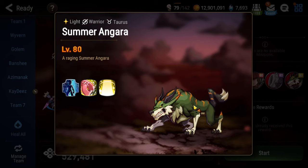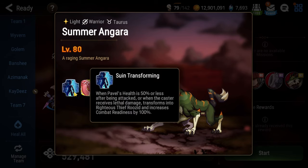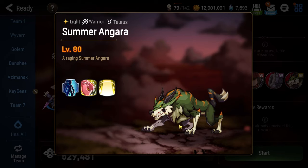Now, I know what you're thinking — just kill the dog first and you don't have to deal with it. But if you kill him, he revives as Righteous Thief Ruzid with 100% combat readiness and immediately buffs Pavel. So you can't kill the dog. Even if you decide to ignore him, you still have to fight Ruzid once Pavel gets under 50% health. Long story short, you need some kind of character to sleep or stun the dog. You have to be able to CC the dog, or it just makes everything so much more difficult.